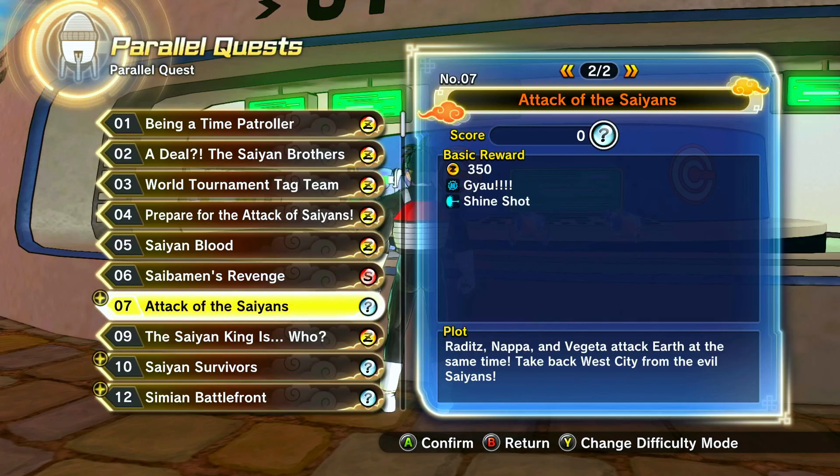As you guys can see, I unlocked Shine Shot and it was actually pretty simple. Now I'm going to show you guys how to use Shine Shot — you simply just do a full combo, and you can just get them from all angles. Look at that — that's really all you do to use it, guys. You could kind of spam it; it's really good actually.